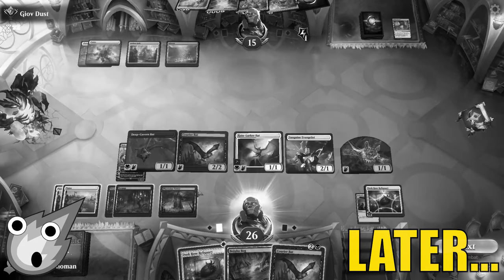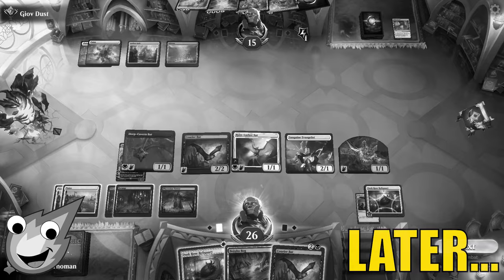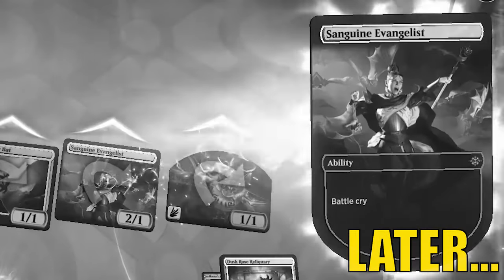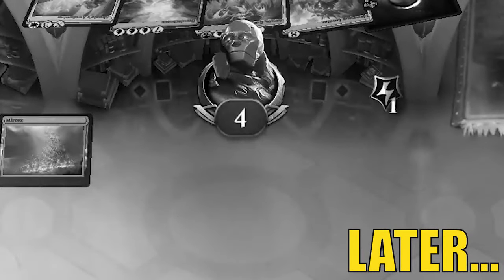Opponent still has nothing. Wow — by getting rid of that Karn, that really gave us a major edge here. So we're going to go swinging here. Battlecry triggers. Down to four. Wow.